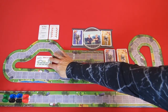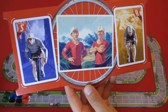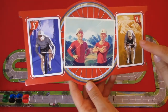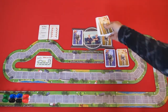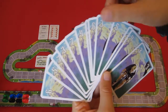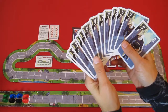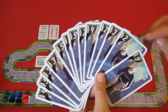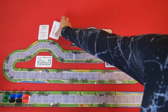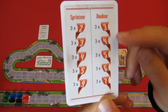Each player receives a player board and two cyclists: a sprinter and a rouleur. You receive separate decks of cards for each. For the rouleur, cards have values from 3 to 7 — that is how many spaces the rider can move — with 3 of each value. The sprinter has values 2 to 5, plus 3 cards with the value of 9, and 3 of each value.